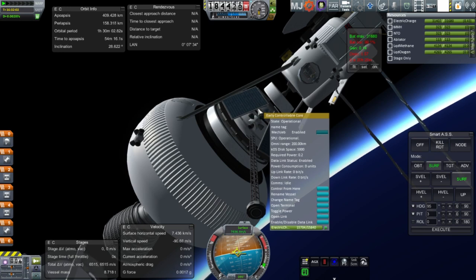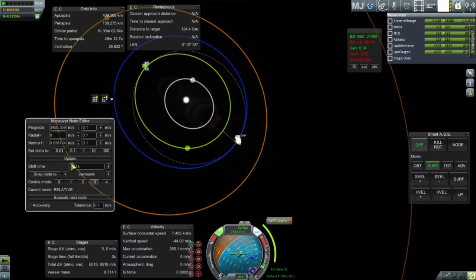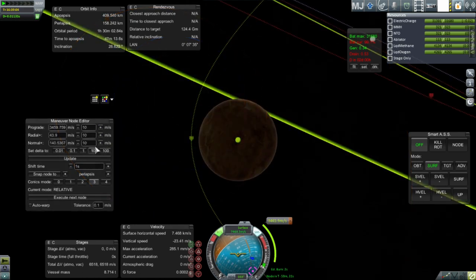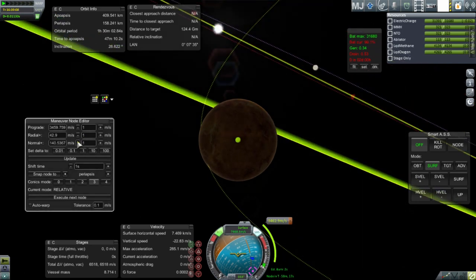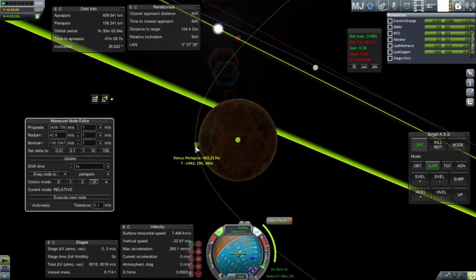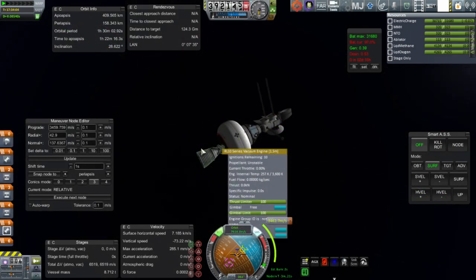Here I'm trying to turn off the lander's probe core — it does have a toggle power option, but I'm not sure that's what I think it means. Anyway, we do have a Venus encounter plotted. It's pretty easy to make that happen: 3,455 m/s prograde and then a small burn in the normal direction to get really close to Venus. You could get the encounter without the radial and normal burn, but to get really close you need those extra tweaks.